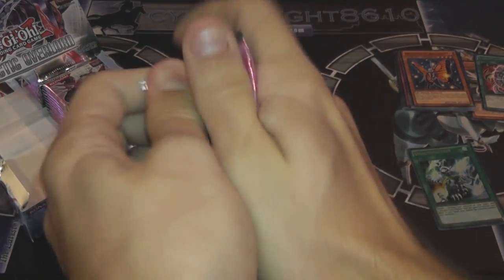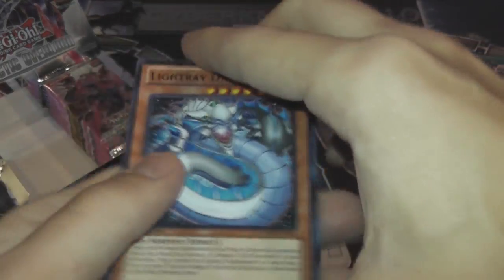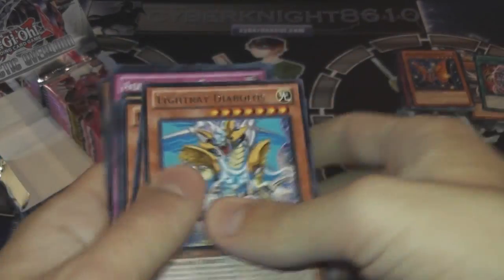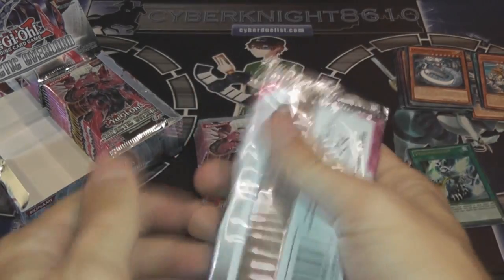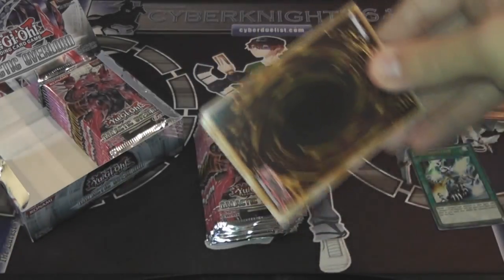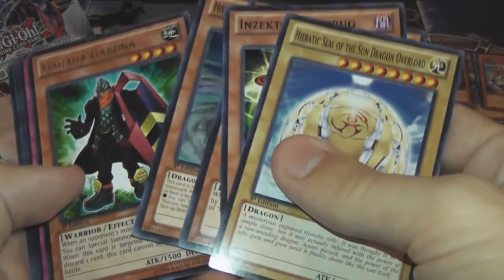I've got the next pack. Hopefully the quality is awesome for you guys. Light Ray Diablos. I keep messing with all the different quality settings — I think this one is probably the best right here. This camera has been pretty awesome. Insector Ladybug — I think that's supposed to be a short print. Not bad.